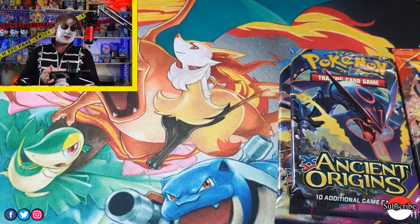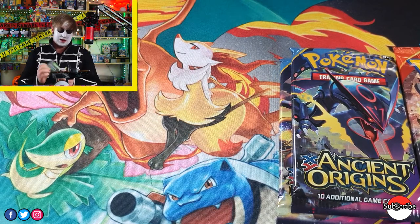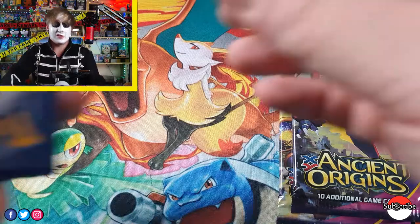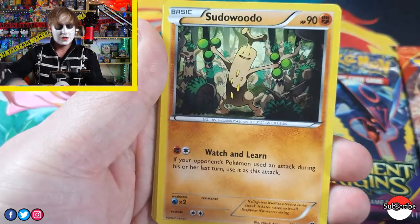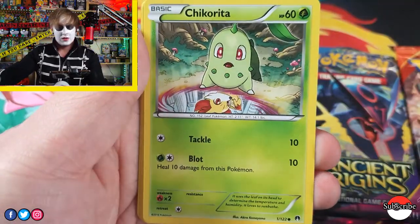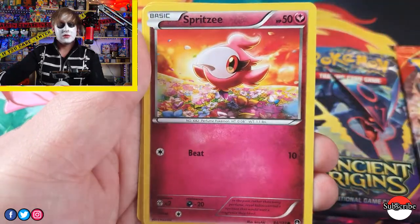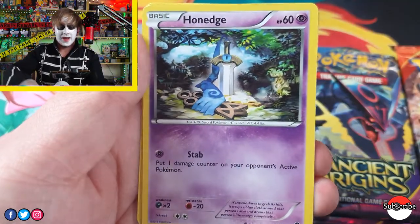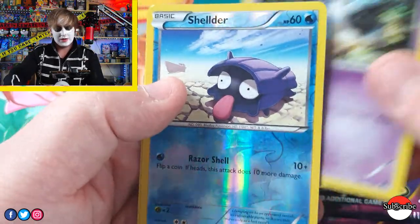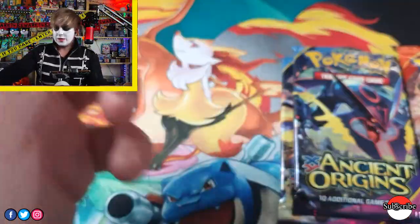We're going to get one packet of Breakpoint — let's see if we can get something nice. I have no idea what's good in this set. We've got Heatmore, Sudabudu, a Pochon, a Chikorita, Temple, a Spritzi. I remember opening this set — I did buy quite a lot of it. The artworks do look quite similar anyway. Now we've got two packs of Ancient Origins and two packets of Primal Clash left to open before we move on to Champion's Path.